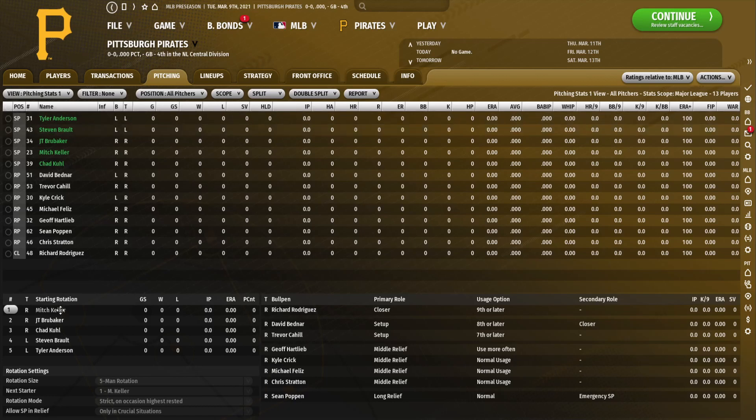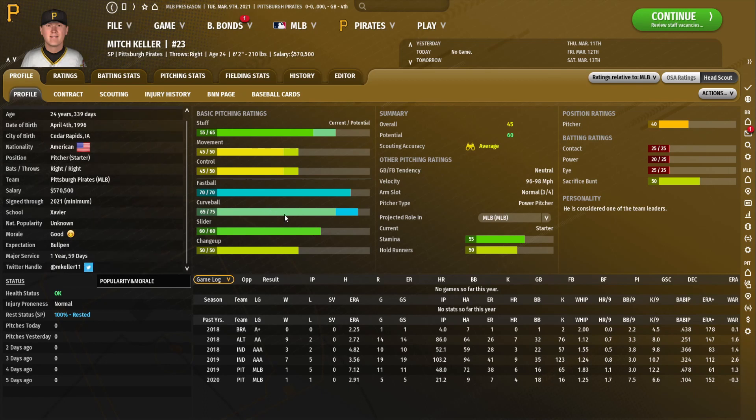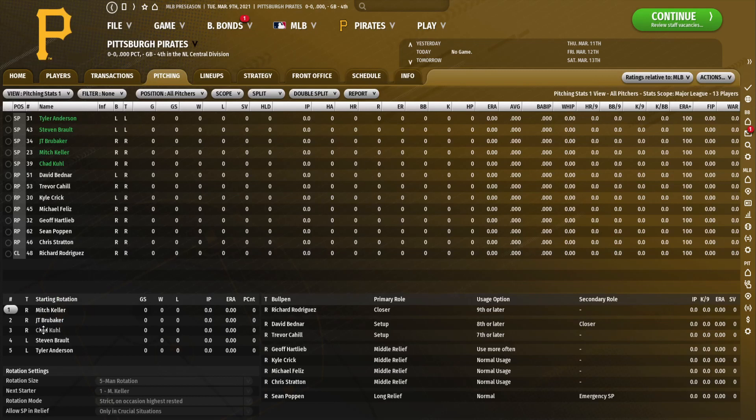The pitching staff here is not fantastic, although Mitch Keller is a pretty good pitching prospect. He has a really good fastball-curve combo, a good slider, and an okay changeup. He saw some Major League time in 2019 where he was less than stellar. In 2020 he had a decent ERA but his walk-to-strikeout splits were awful, and his FIP is way higher, which is of course a better way to measure pitcher performance. I'll be using advanced metrics quite a bit throughout this series, as I did in my Tiger series last year.